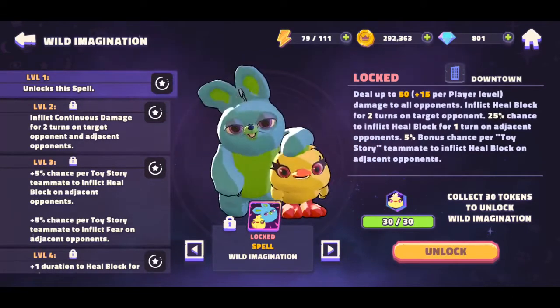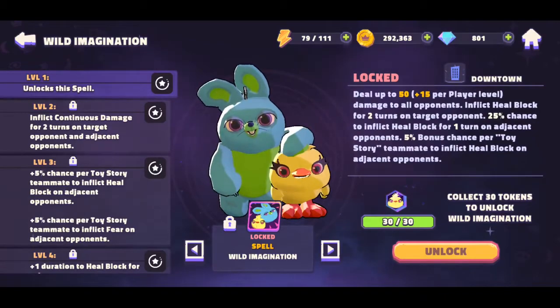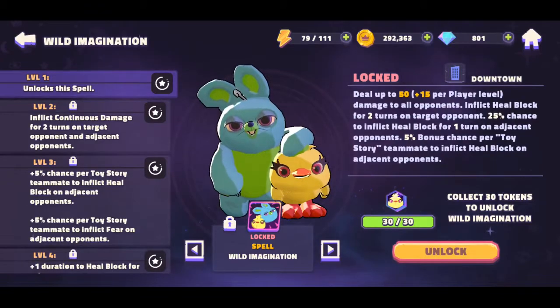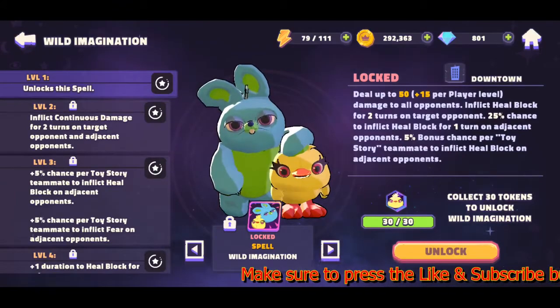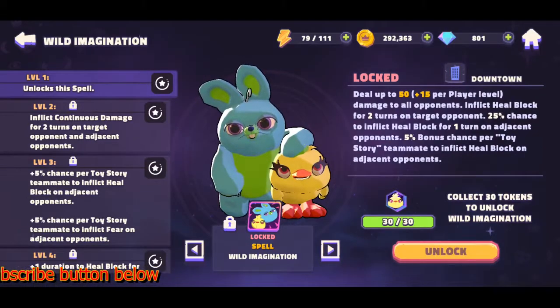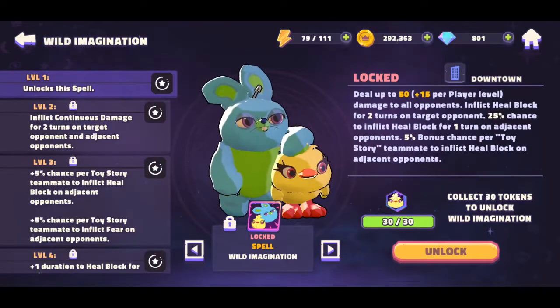Hey guys, welcome to the review. Today we're working on the Wild Imagination — this is a spell we just got from the Toy Story event that just came back. I was able to level up my characters high enough to unlock it. I know it is one of the most powerful spells, right up there with the Bucket of Soldiers, Peter's Shadow, and the Mord Potion Fairy stuff like that.